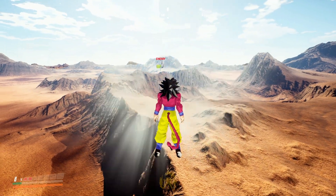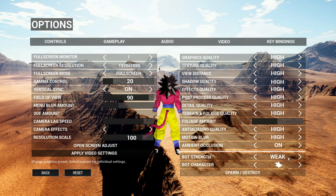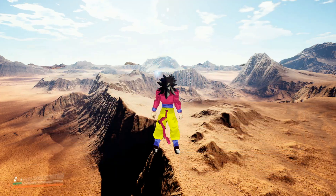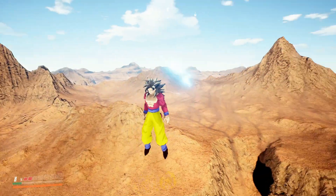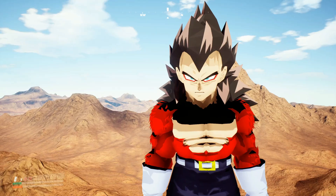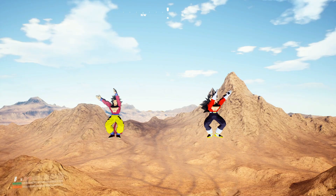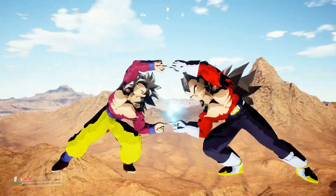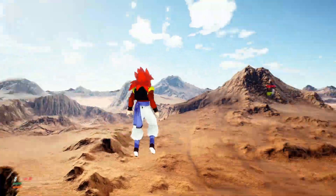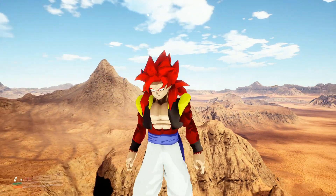Now let's see the little secret that Super Saiyan 4 Goku has. Let's unspawn Vegeta so he doesn't mess this up. Okay, this is gonna be awesome — y'all ready? Actually, I had Vegeta out which would have been crazy if I kept him while I did this — but I didn't want Vegeta to come attack and screw the whole thing up.